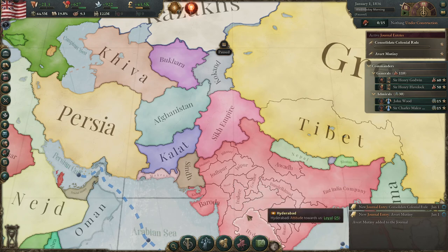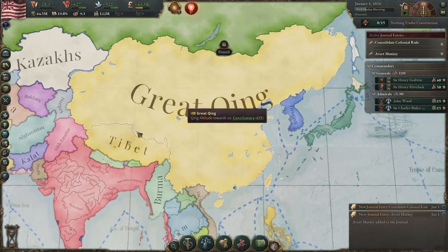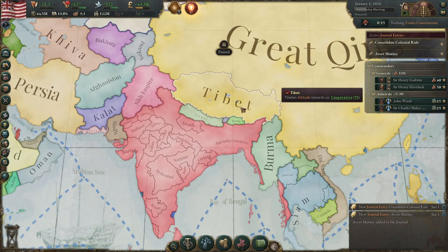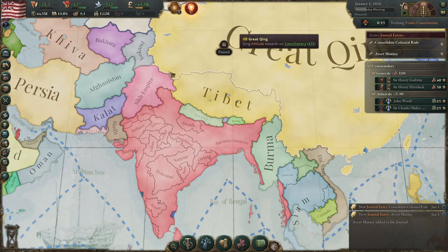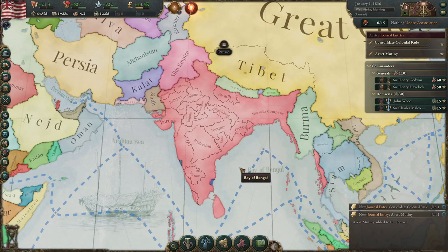There is one major threat to the north: the Great Qing of China and their puppet Tibet. They tend to be rather defensive of your expansion into both Burma and the Sikh, and they're one of the more likely nations to oppose you, along with France. Taking all of this into account, you need to expand — but you need to be careful how you expand and how quickly.